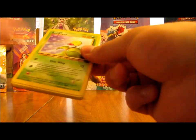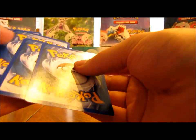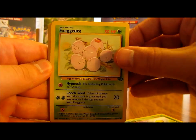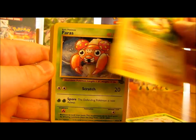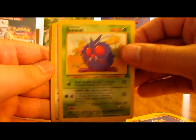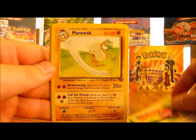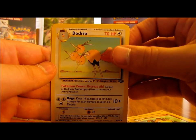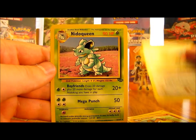So three packs left - this one has Flareon on the front. Hoping for one more holographic card out of three packs. We have Bellsprout, Exeggcute, Mankey, Paras, Cubone, Venonat, Jigglypuff, Marowak, Primeape, Dodrio, and the rare - Nidoqueen.